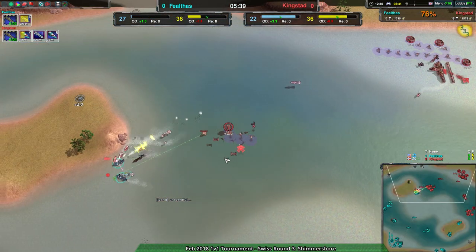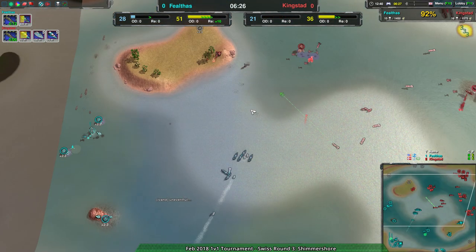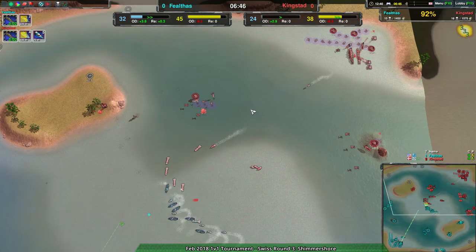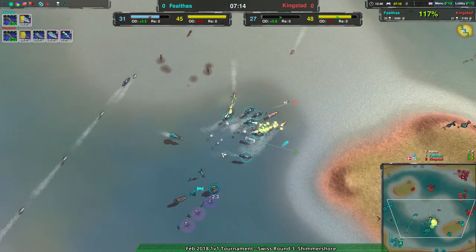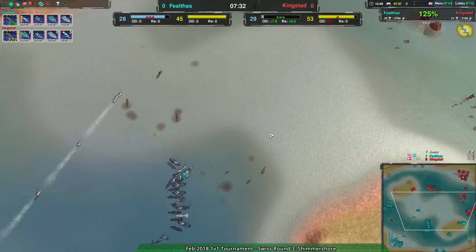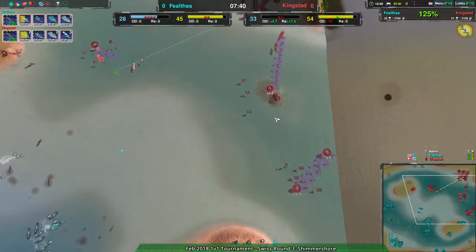More so in terms of Felthas's confidence. Felthas managed to rebuild their army a little bit faster than Kingstead, especially with the economic advantage they managed to take early on. Felthas coming in with a massive army, Kingstead with basically nothing.